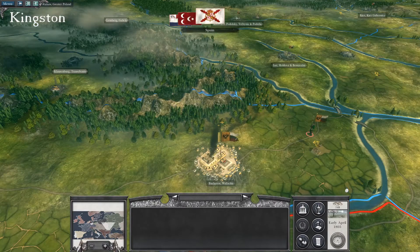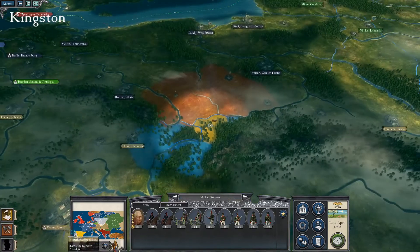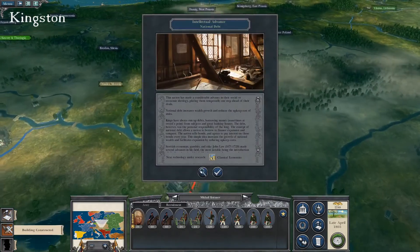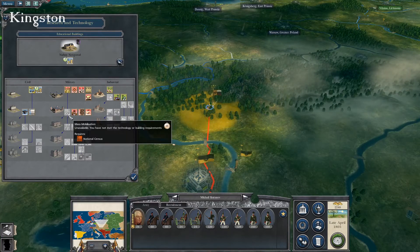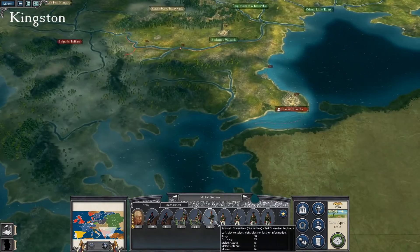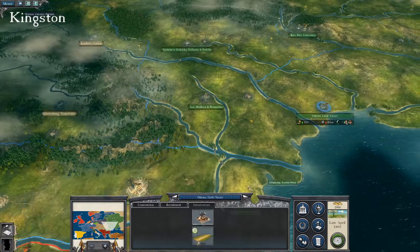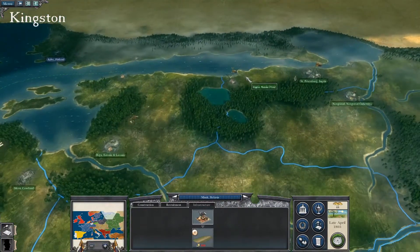The large army surprisingly hasn't rolled out, but they probably want to defend Istanbul. Wait — I had an army over here the whole time! Oh my gosh, I'm an idiot. Alright, let's go for Belgrade. I even looked for it and didn't find it. I am very special in most ways. National census. Alright, I'm going to go for Belgrade. And let's repair — that's one thing I've been forgetting to do. Infrastructure — that's something you need, just a little bit.